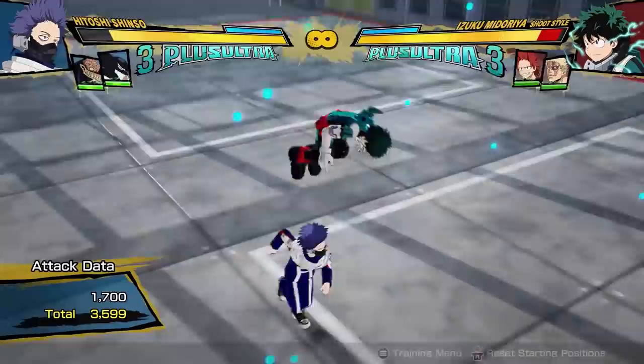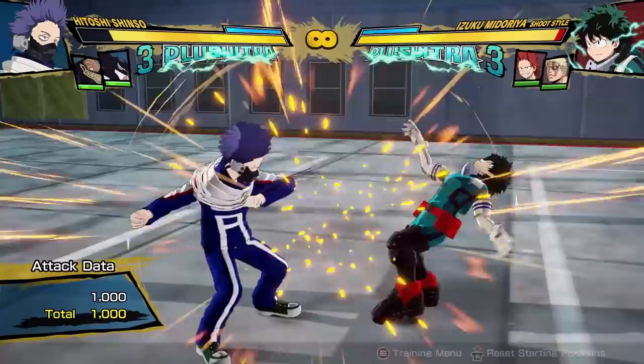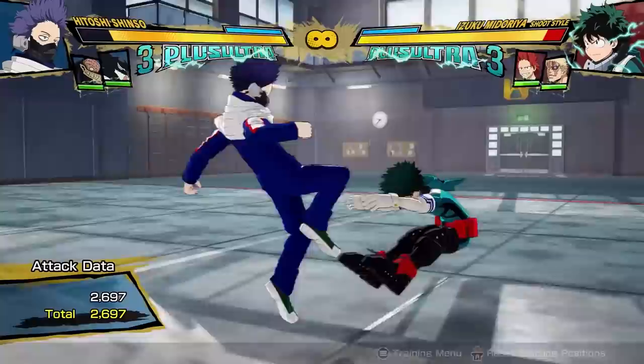The grounded attack string is this three-hit combo with a very big gap between the second and third hits, with the third hit launching the opponent really far away. This attack string gives Shinso a few combo routes after each one of the attacks, so it lets you be creative and adjust on the fly. He's got quirks that combo after each one of these three hits — yes, even the one that knocks the opponent really far away.